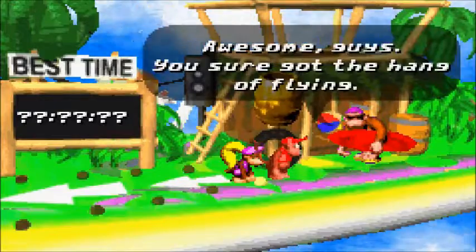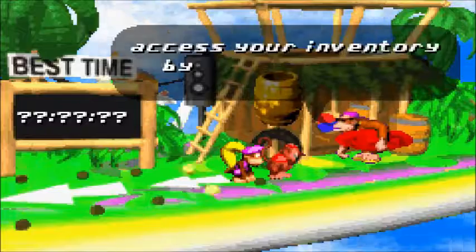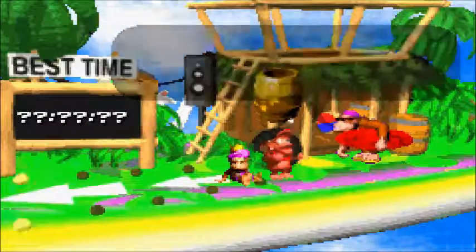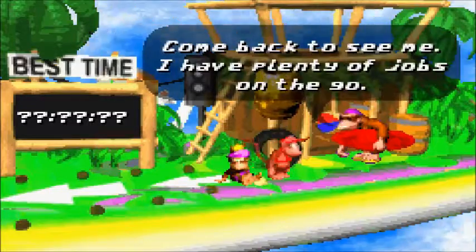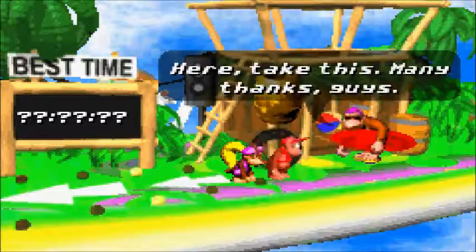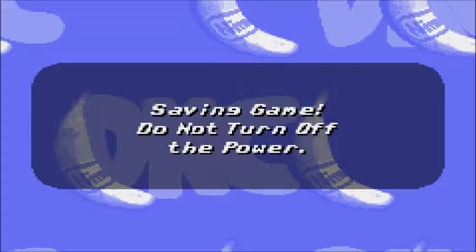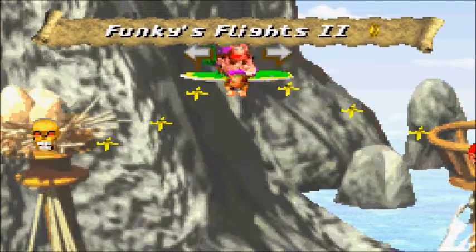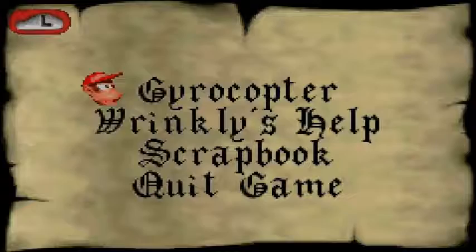Awesome guys, you sure got the hang of flying. You are now free to use the copter whenever you need it — just access your inventory by pressing Start and choose gyrocopter. Every time you beat a mission in Funky's Flights, you get a Hero Coin. And once you beat the first mission, you get the gyrocopter, which basically allows you to travel from world to world without having to beat the boss. Get the gyrocopter in the first world — it is by far the easiest.